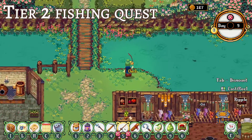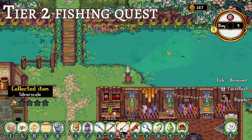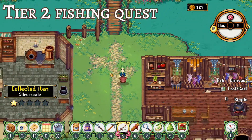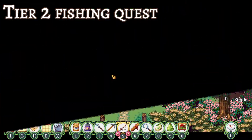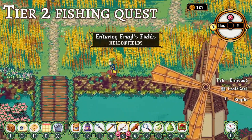The next quest for Twig involves catching five different fish. For fish locations in this video, I'm telling you based on a combination of experience, scouring Reddit, Discord, and wikis, or wherever I could find some information. The locations I list might not be the only area you can get the fish, but it's an area where I'm sure that it's there.